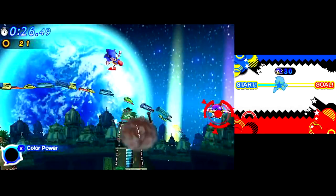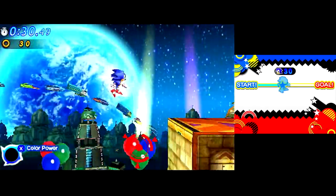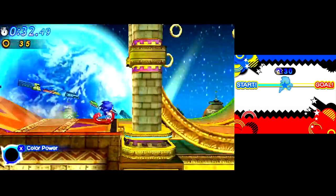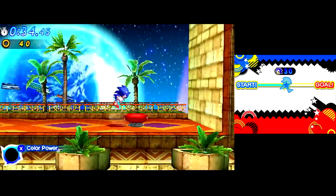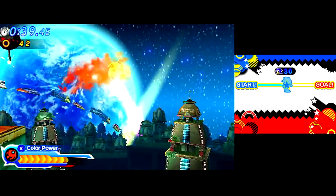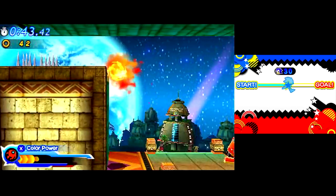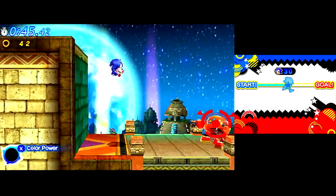What the hell was that wisp you were using? That, my friend, was Burst from the DS version of Colors. Oh, that's why I've never seen it. Burst kind of handles like a mix between the lightning and flame shield from Sonic 3. It's lightning because you go up with like a double jump, but it's flame because you're clearly on fire.